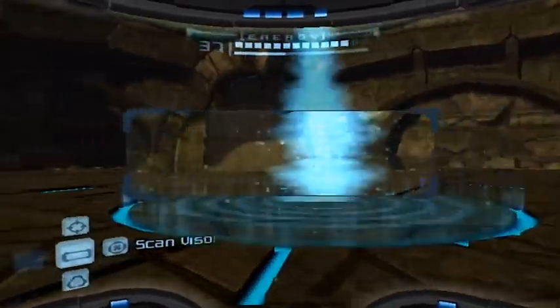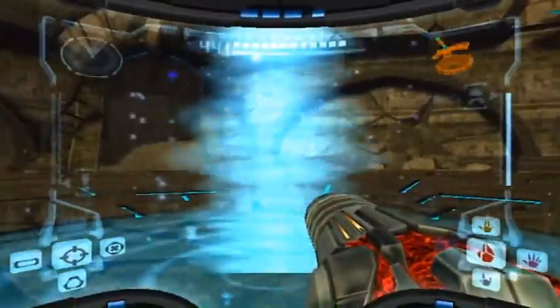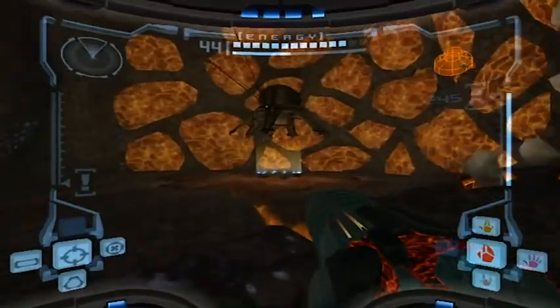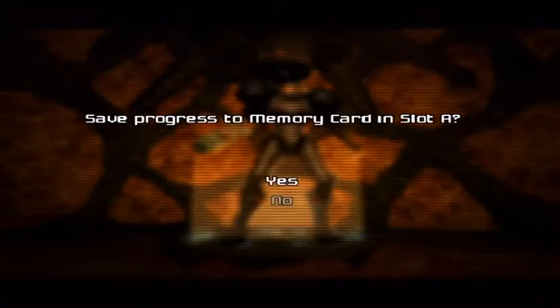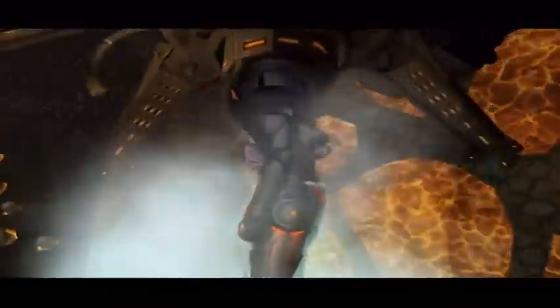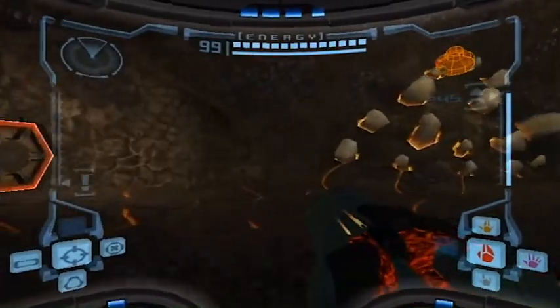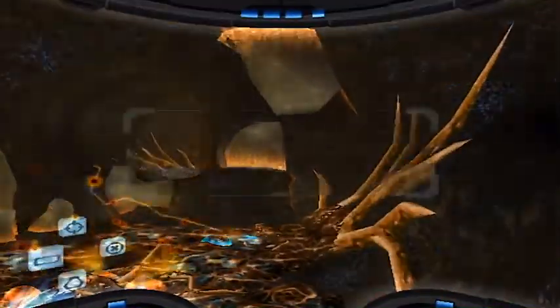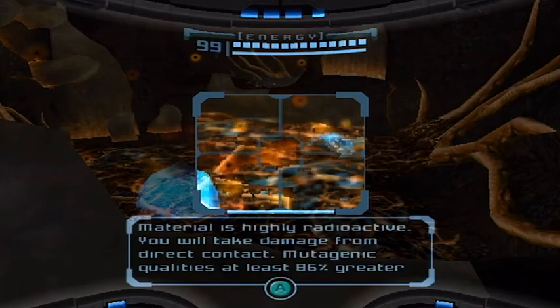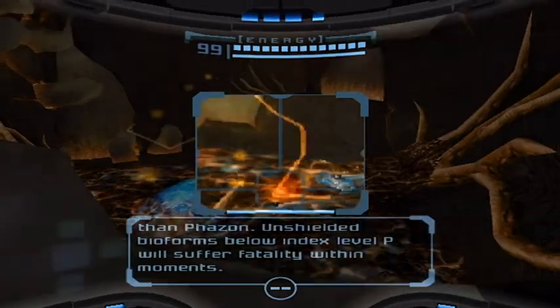I can't scan it, oh whatever. Let's go inside this portal and enter probably the last area of this game — Impact Crater. I have such fond memories of you. Here we are, this is what the Impact Crater looks like. Through here there's going to be all these red doors and a save station, which I wouldn't mind using. Let's go ahead and save and get a little bit of health back. Now I'm ready to take action. Even though you have the Phazon suit, you are going to take damage if you fall into that phazon, so I would just highly suggest staying away from it.